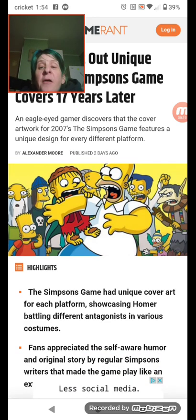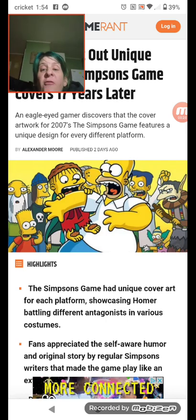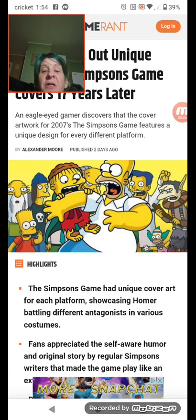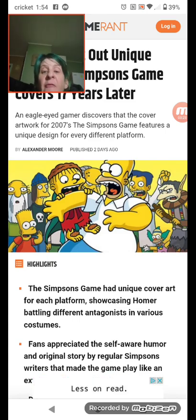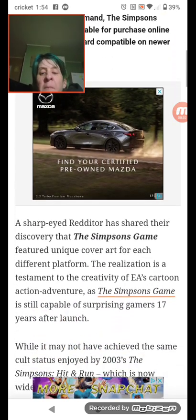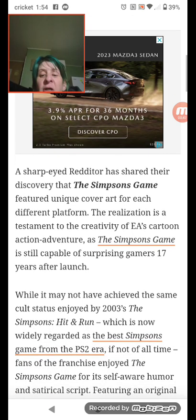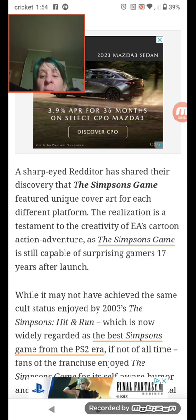Now let's dive in. An eagle-eyed gamer discovers that the cover artwork for 2007's The Simpsons game features a unique design for every different platform. A sharp-eyed Redditor has shared their discovery that The Simpsons game features unique cover art for each different platform. The realization is a testament to the creativity of EA's cartoon action adventure, and it's still capable of surprising gamers 17 years after launch.